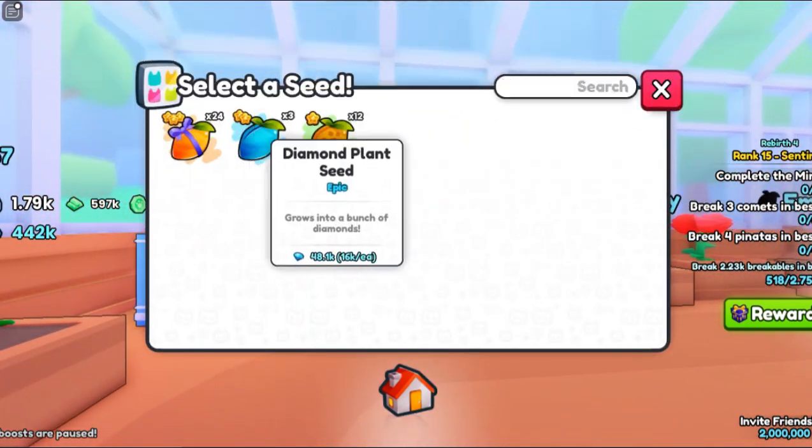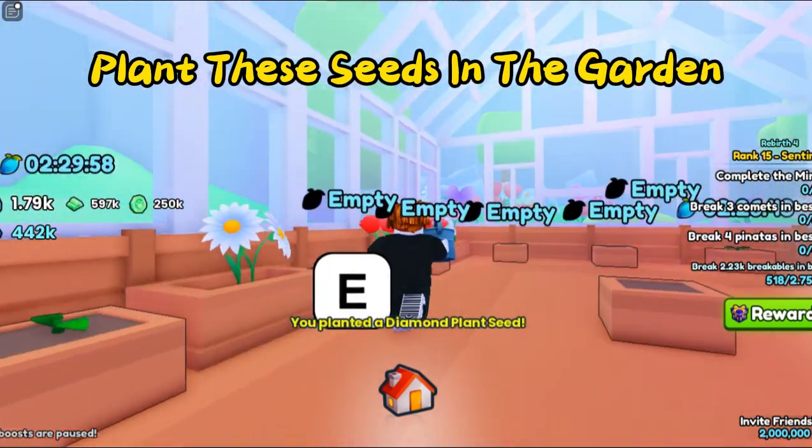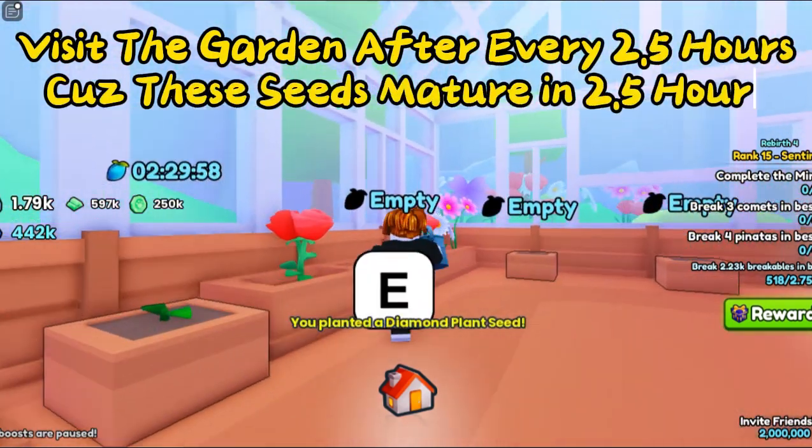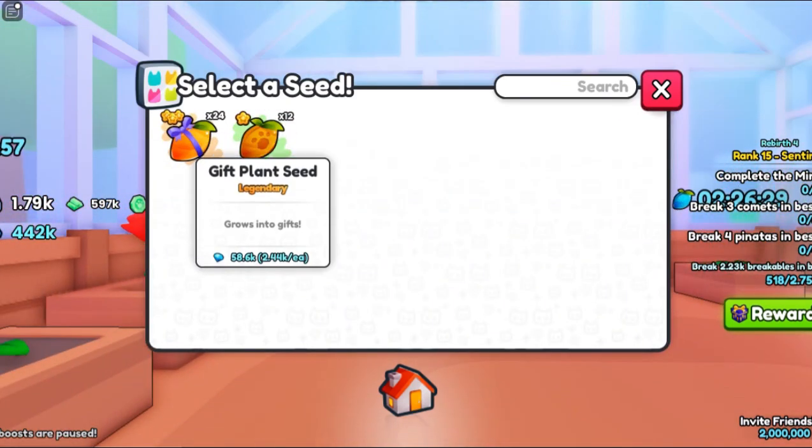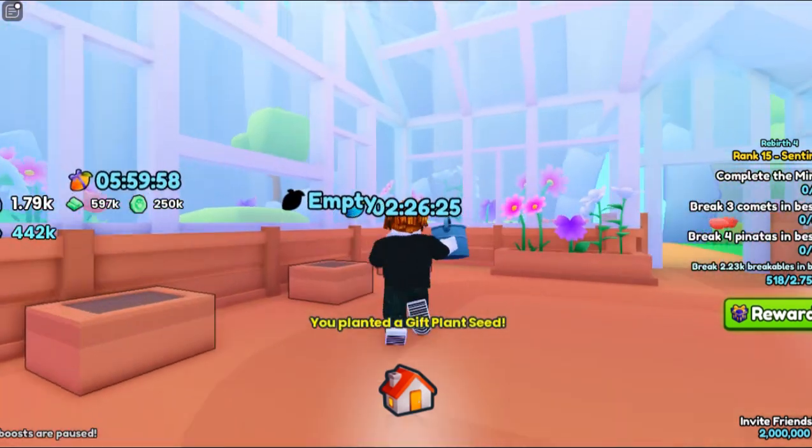You just have to keep visiting the garden merchant frequently, buy these diamond seeds when available, and plant them in the garden. Visit the garden every 2.5 hours since these seeds mature in 2.5 hours. In this way you may earn around 1 to 2 million diamonds daily!